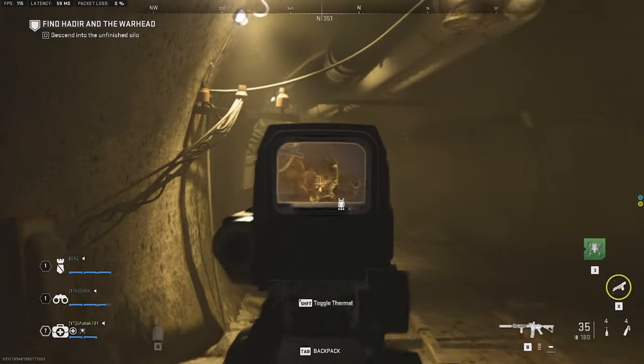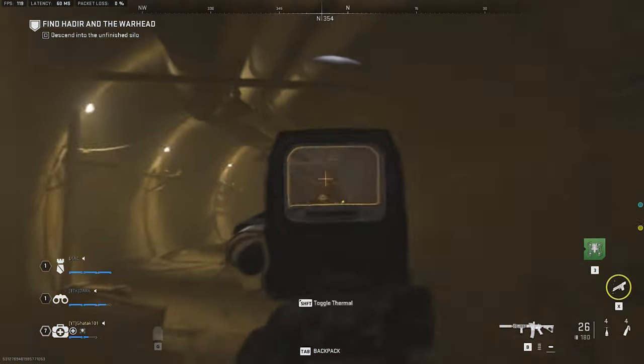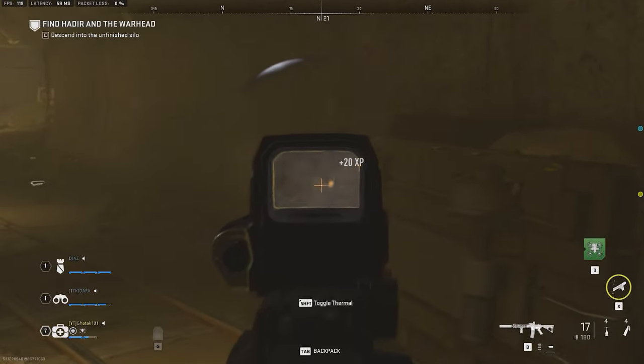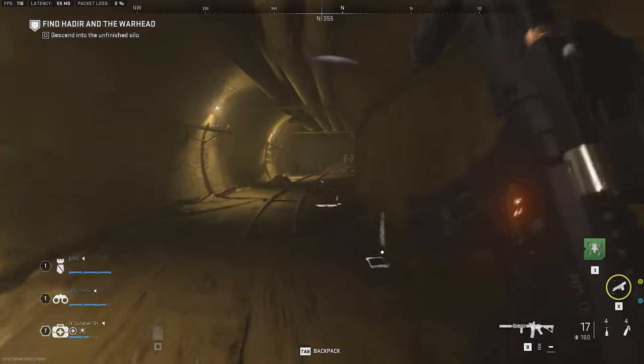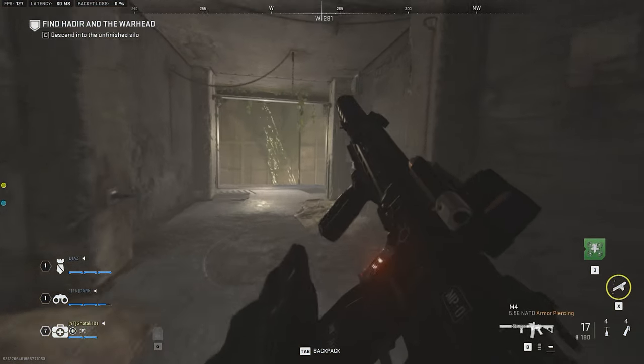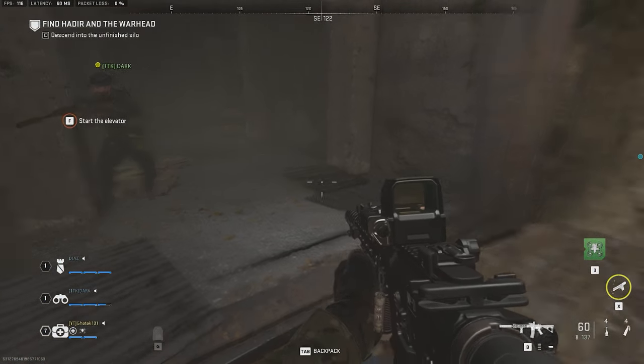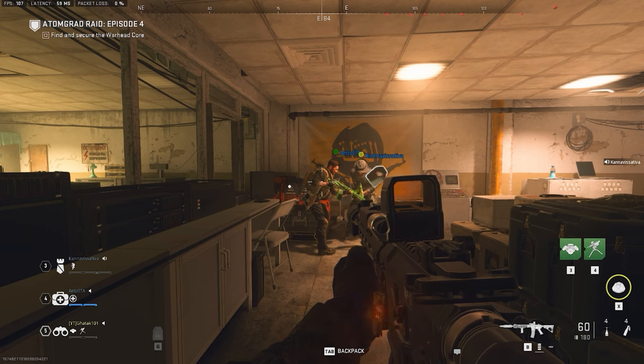Number one is the duplication of the sentry gun. As you all know, we have three classes in the raid: recon, assault, and medic. For those who like to play recon and have the sentry gun unlocked but think they only have one — this is how you can actually get another sentry gun in raids.